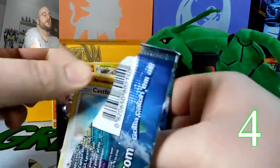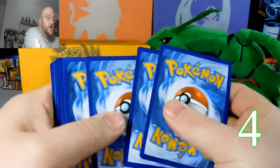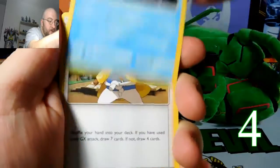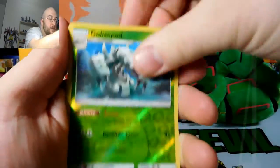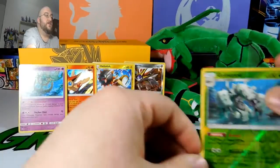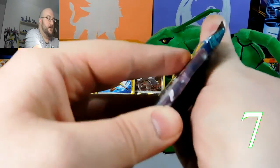Pack five — looking to score some more. Holla, Whimsicott, Castform, Nosepass, Delibird, Rockruff, Sandlit — reverse Glistlepod is a point, and Delmese's holo is another two points. We have seven points so far! I noticed that with this set there are a lot of reverse rares — you're going to get a lot of reverse rares in this set.